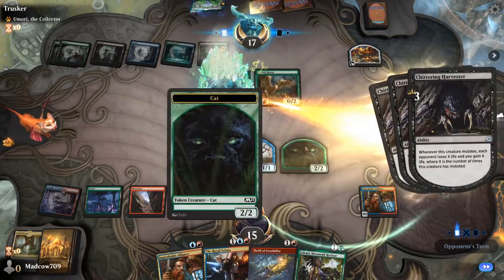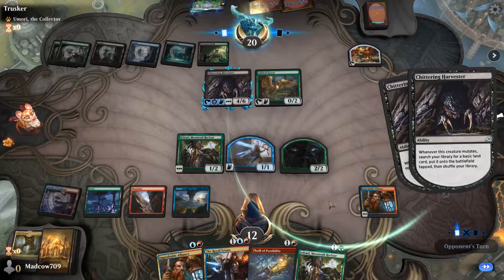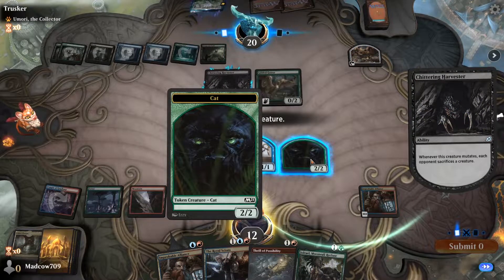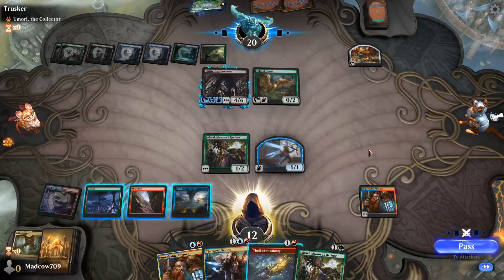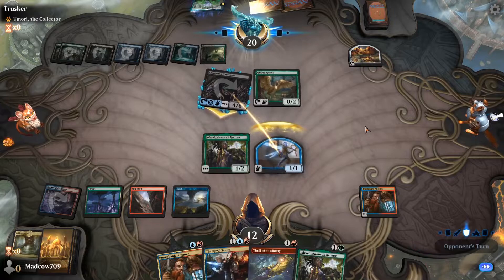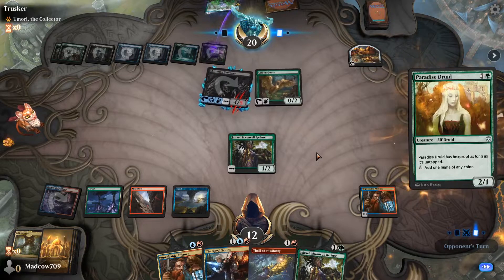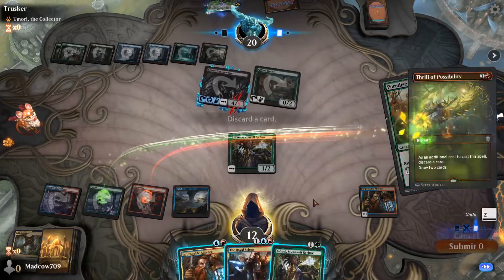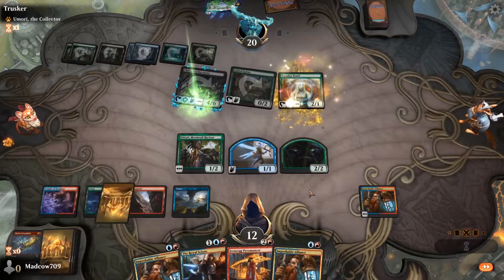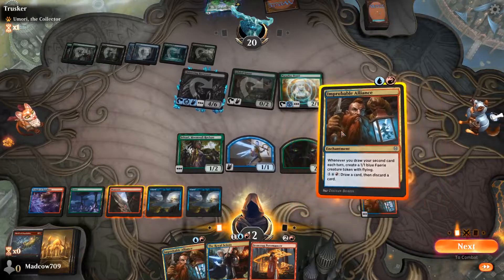Us sacrificing a creature here isn't too bad, but the mutate train keeps going. Let's keep ramping. We're getting low. If they have an Auspicious Starrix coming, I'm pretty scared of that. We'll sacrifice — at least we have a blocker in the air. They don't have Trample just yet, and I don't think they have anything to mutate onto it to give it Trample either. The main thing that's going to kill us here is that draining effect. Paradise Druid — that's okay. We'll Thrill the Possibility, discarding our second Jolrael.